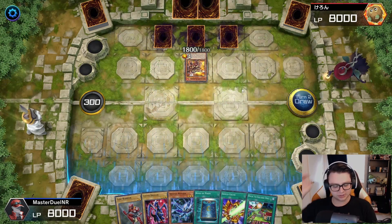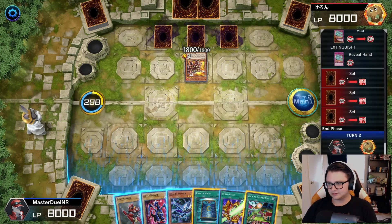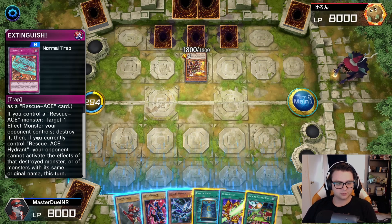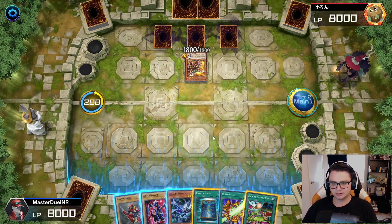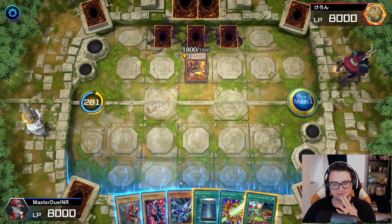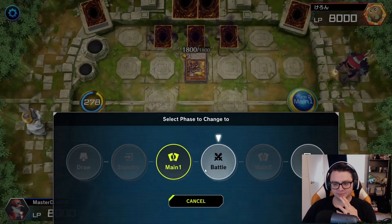Alright, Shield Crush. So we know for a fact that they have Extinguish, which is a target destroy, but it's only for effect monsters. So Lustre Dragon's okay here. I think we kind of have to just play into it and make them use stuff. So I'm going to literally just normal summon Lustre Dragon and just go to battle.